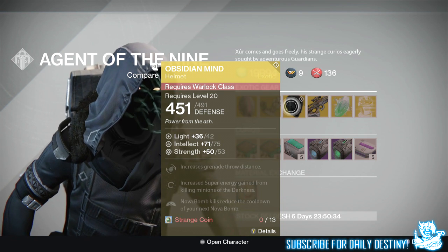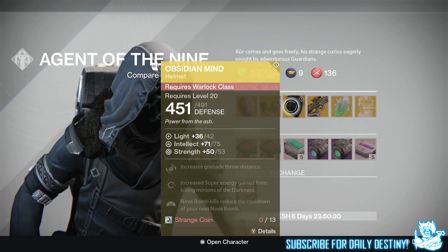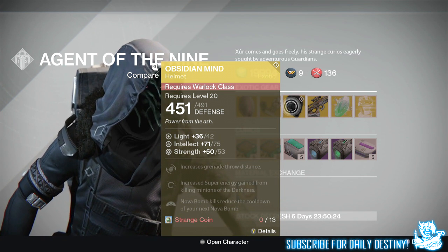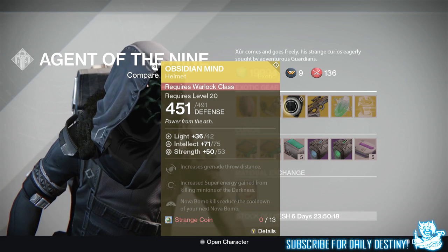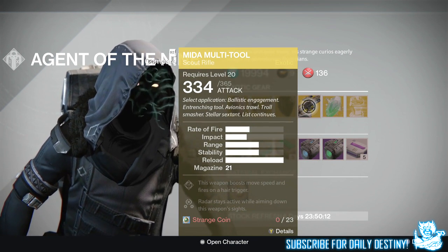For the Warlock we have the Obsidian Mind, offering 75 Intellect and 53 Strength, also costing 13 Strange Coins. It increases grenade throw distance, increases super energy gain from killing minions of the Darkness, and Nova Bomb kills reduce the cooldown of your next Nova Bomb.